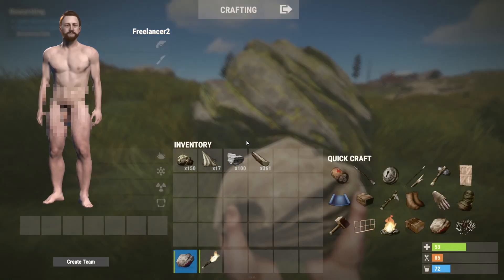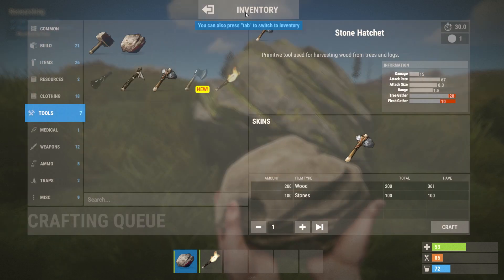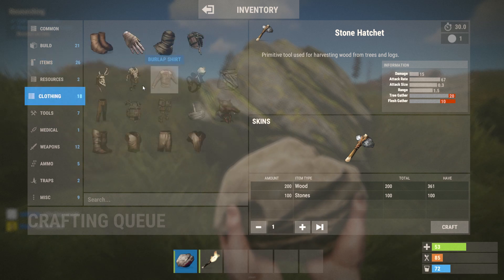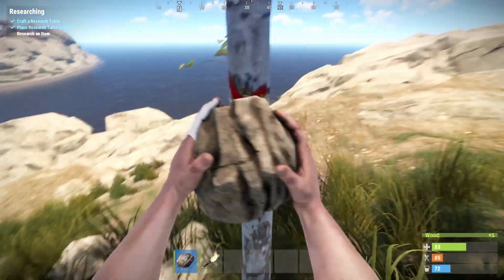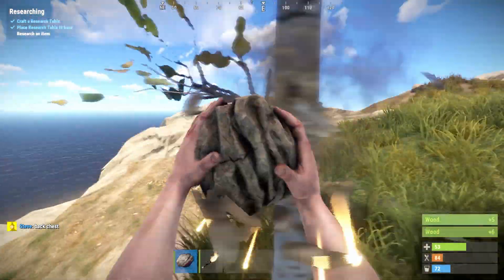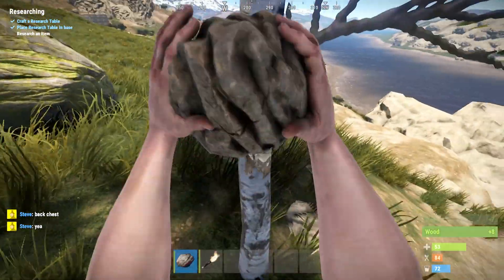So now we've got sort of enough stuff to craft some clothes at least. You can see right now my character's naked - I've got it pixelated because I wasn't sure how YouTube would take nudity. I decided not to show it just because I'm not sure how YouTube is going to react. A lot of Rust streamers seem to have their character censored, so that's probably the best way to go.